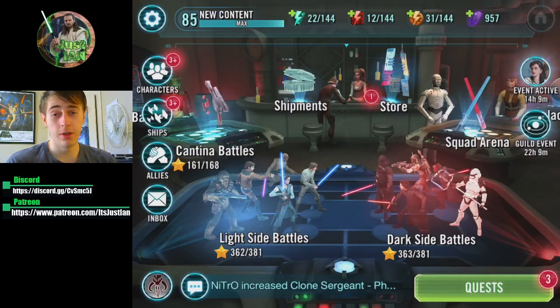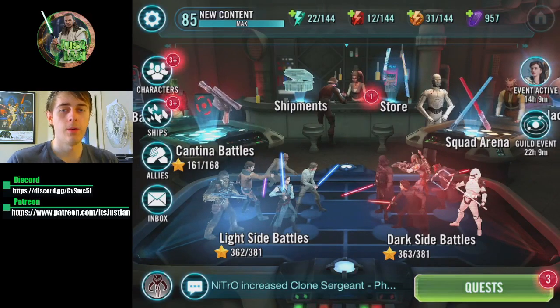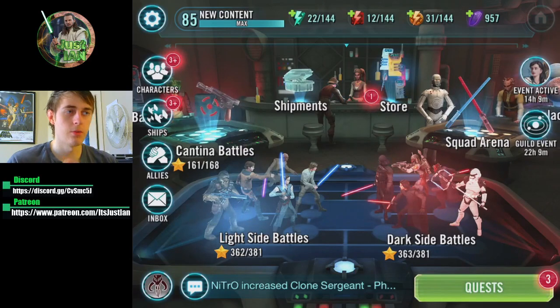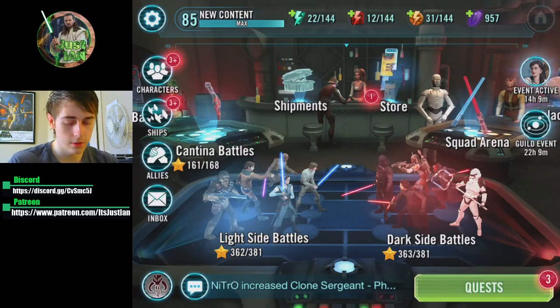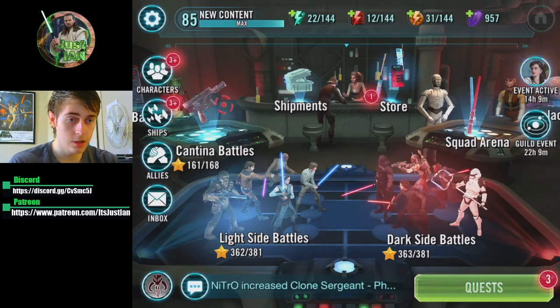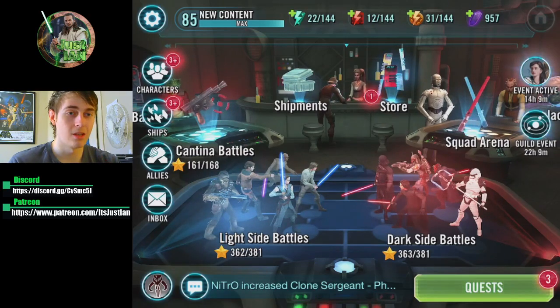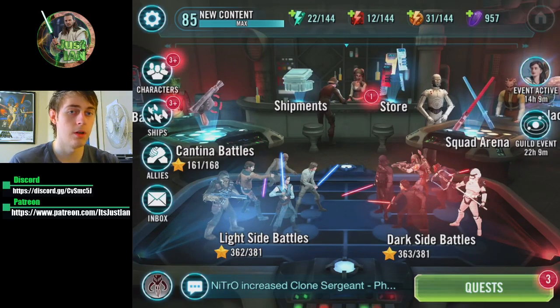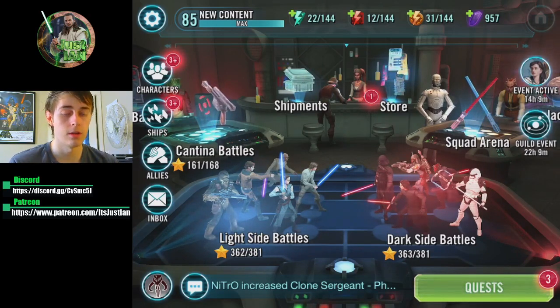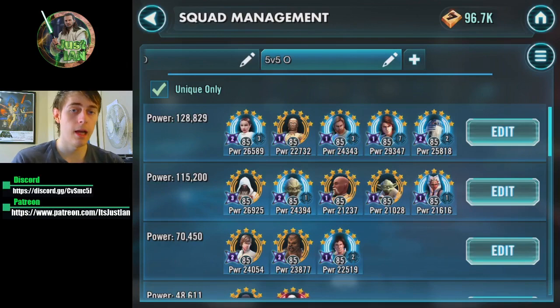Today's video will be centered around Padme and the team - what I think is the best way to mod them when it comes to relics and gear 13s. That'll be the first part, then we'll go into the Shock T nuke team as well. The Padme team with C-3PO, GK, Anakin, and R2 is the most reliable counter to Malak - the most consistent. I have yet to lose one with how I've been modding them.